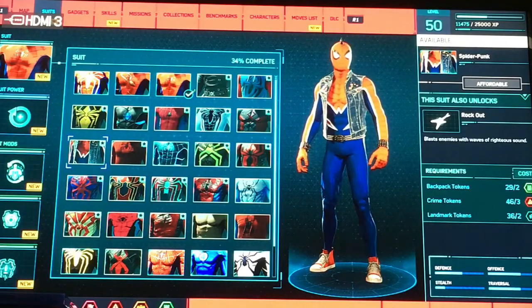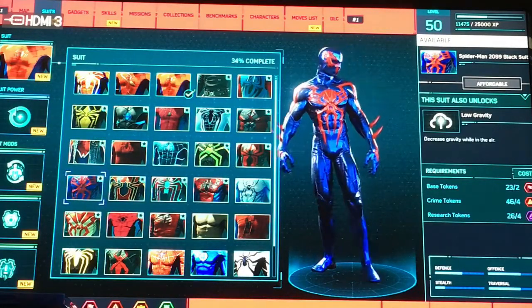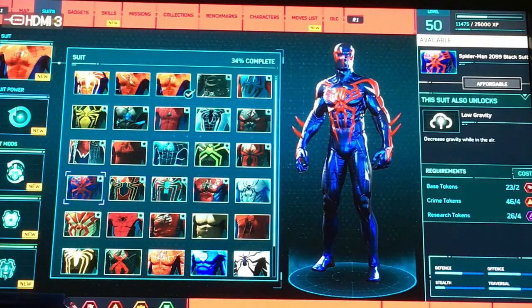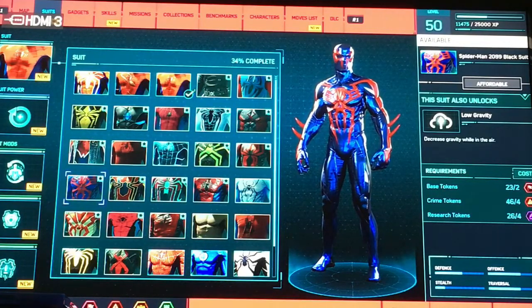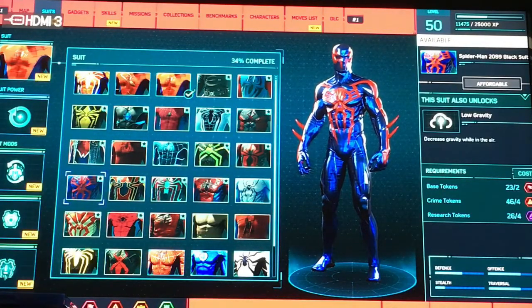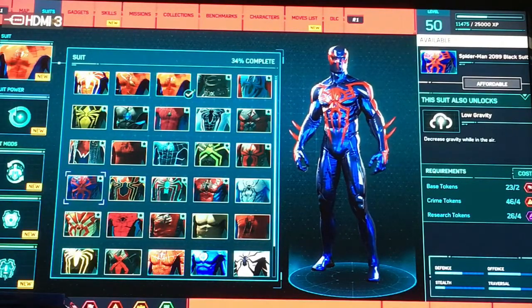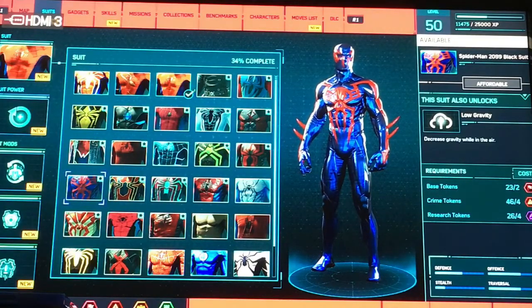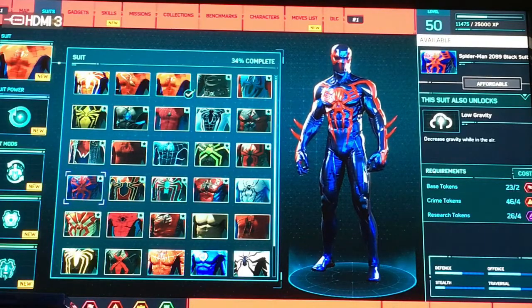Then we have the Spider-Punk suit. This one is one of my favorites — this is Spider-Man 2099, Miguel O'Hara. In the year 2099, there's a guy called Miguel O'Hara who is Spider-Man, and this is basically the suit we were introduced to. I am a proud owner of Spider-Man 2099 number one, by the way.